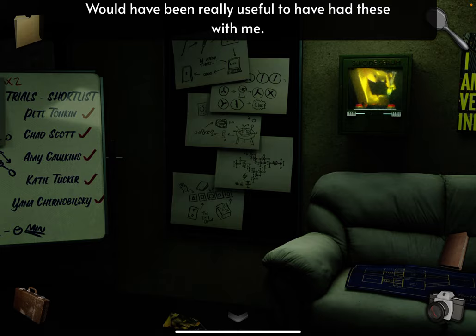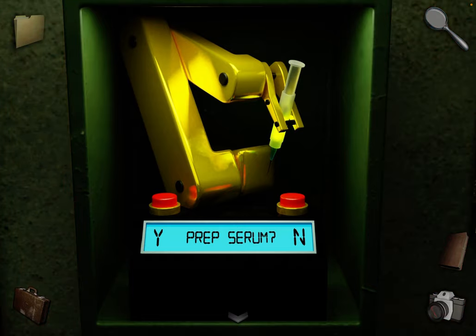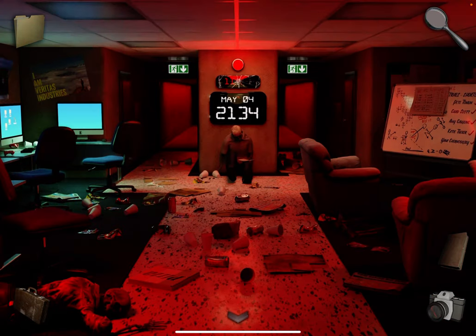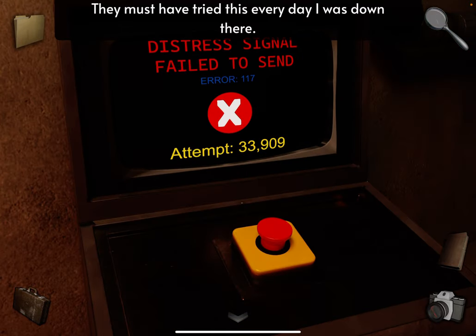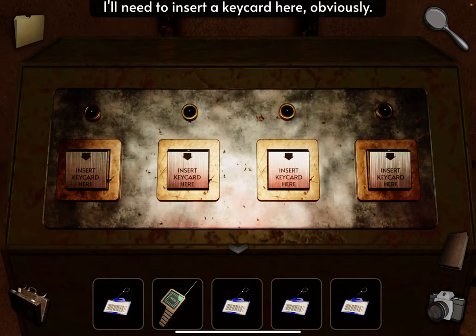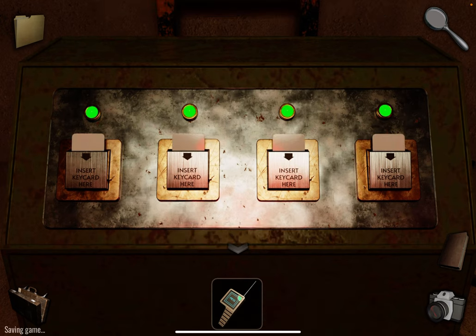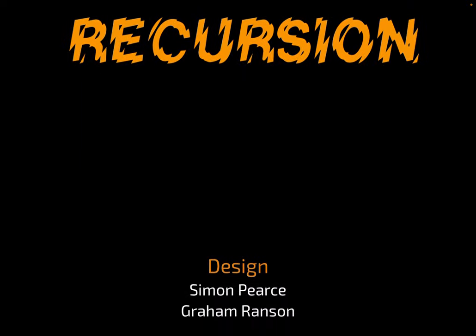If you want the bad ending, you can open this and take the suicide serum — that's the bad ending. They're pretty similar, they both just go to the credits. But if you want the good ending, continue on. You can see some more environmental storytelling. Come over here and insert the four key cards and go through. That's the end — pretty cool game, I liked it.